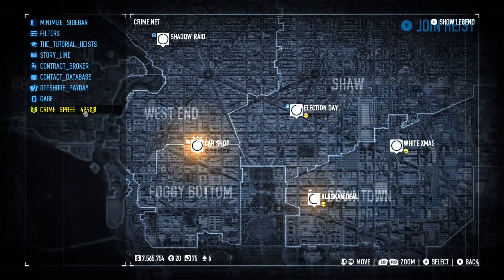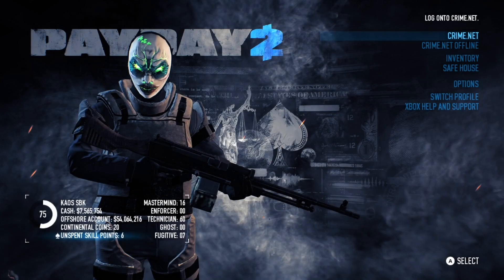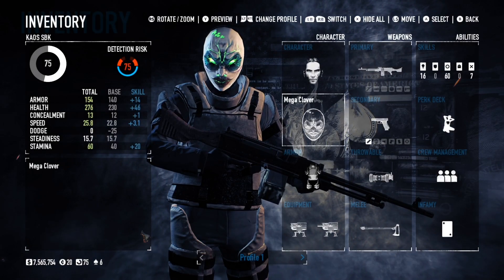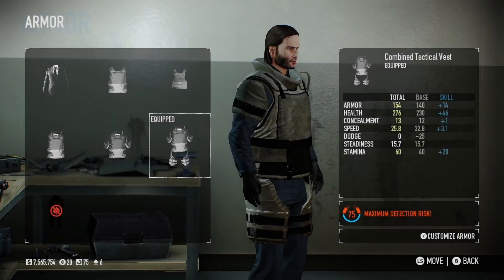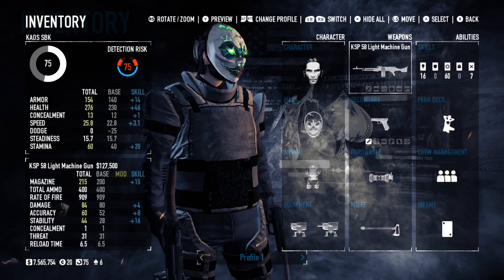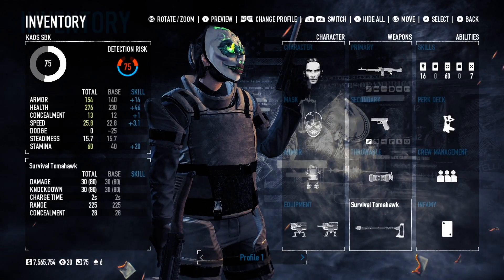I'm gonna show you exactly what you need to get the Crime Spree 400 plus. This is gonna be my loadout. I don't have much — I'm brand new to the game. I was playing with human players and we were doing runs, but I didn't have a lot of those coins you need to actually do it. So I went and just started playing with the AI.